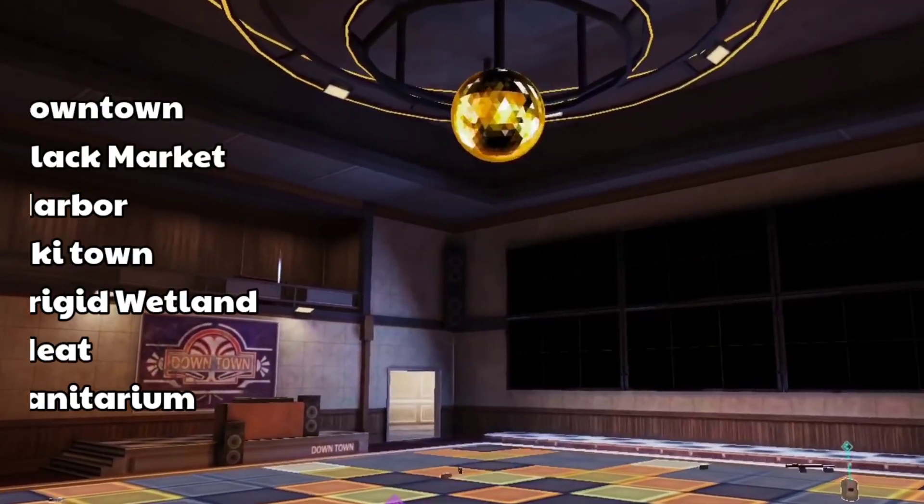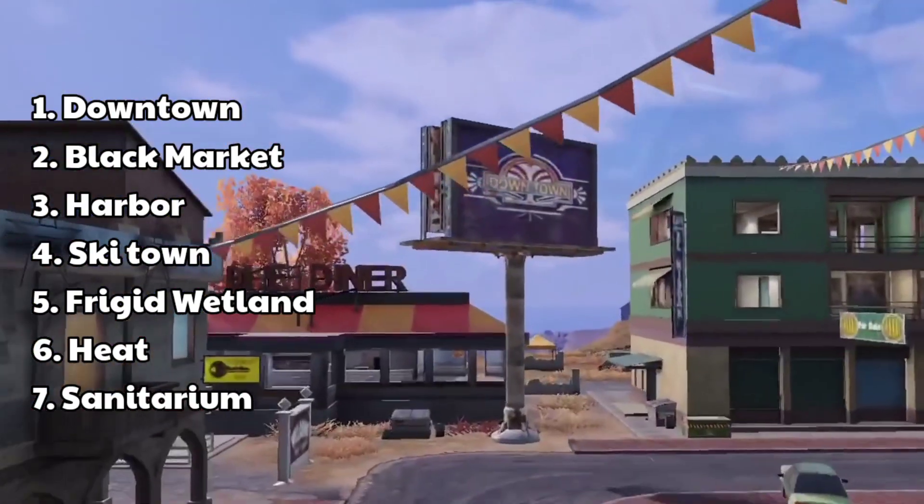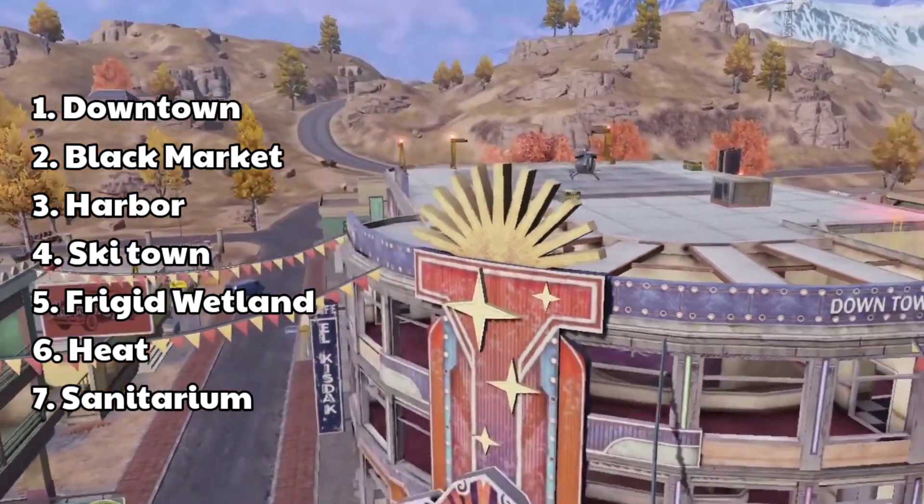The new 7 areas are called: Downtown, Black Market, Harbor, Ski Town, Frigid Wetland, Heat, and Sanitarium.